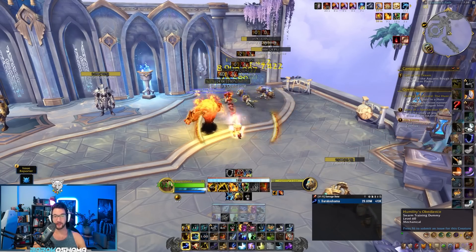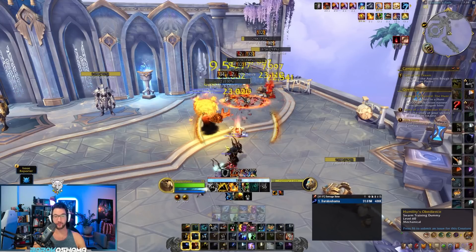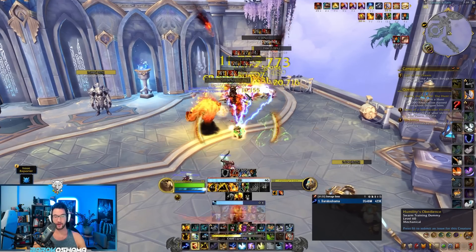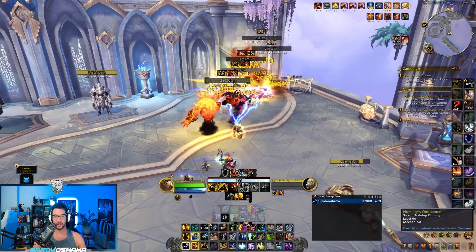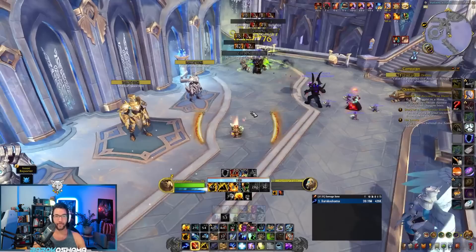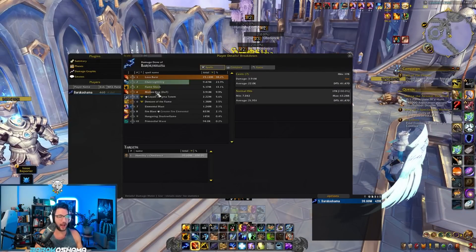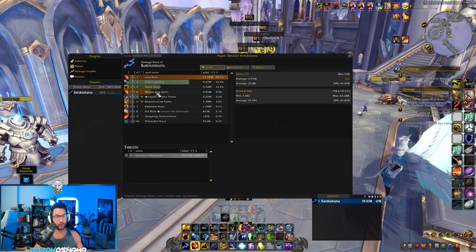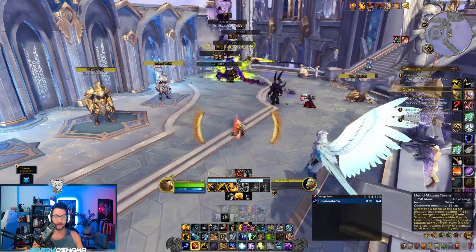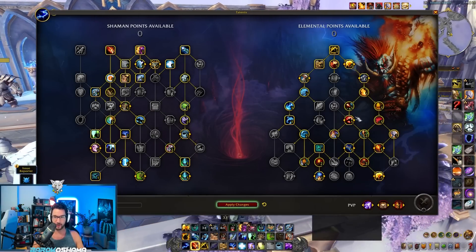Thematically this looks really cool — the problem is, where is the rest of my class? I'm just casting Chain Lightning and Lava Burst and doing 430k. Visually it's cool, but I'm using two buttons in my rotation — three if you count Primordial Wave, and four if you count Liquid Magma Totem just to spread Flame Shocks.